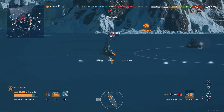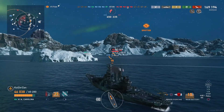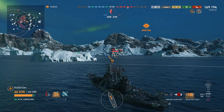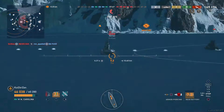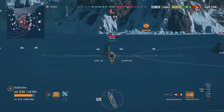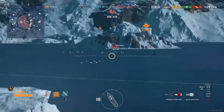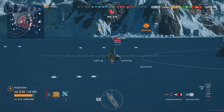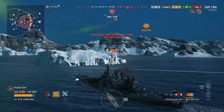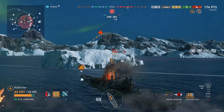Hopefully our destroyer can pop some torpedoes in that direction and get some floods going. Looks like the Nelson dodged those first two sets of torpedoes. We're still focusing on the Nelson - his guns are not pointing at us so it's safe to fire our rear guns too. We aim a little deeper into the center mass of the ship, and then the Duke of York shoots us with a high explosive volley - one shell hits us and it's a fire.